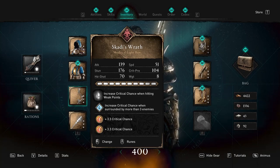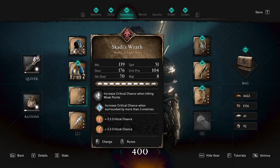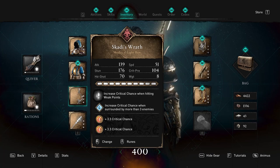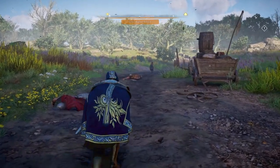Because of the base bonus of this weapon, it has an increased critical chance when hitting weak points. So if I hit a weak point, I'm gonna do even more damage or get a guaranteed critical hit which gives me that insta-kill. And I have a rune on here that increases the critical chance when surrounded by three or more enemies.